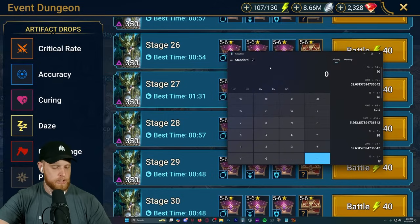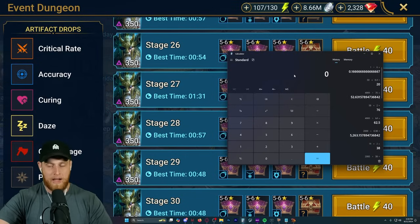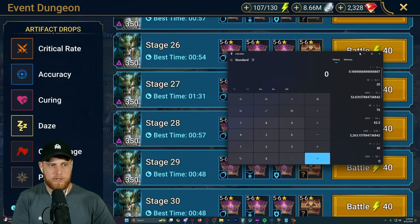I expected the drop rate to be 1 out of 6 for pinpoint, which is about a 16-17% chance of getting pinpoint pieces. I assumed it would be a 17% chance to get pinpoint, and then a 50% chance for it to be an artifact or an accessory. That is not the case whatsoever.